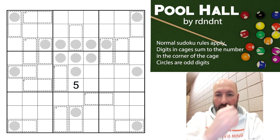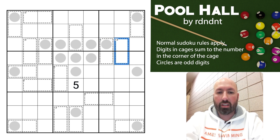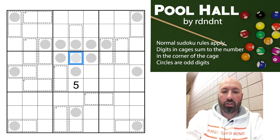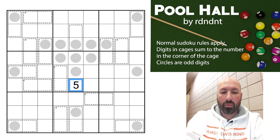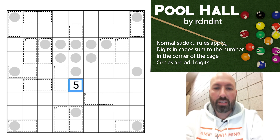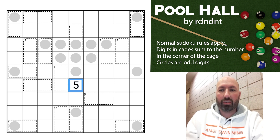The rules on this one are normal killer rules. We've got the cages here — the digits in the cages will sum to the number in the corner, and these circles are all odd digits. Then we have the given five there. That is it for the rules. I'll leave a link in the description if you want to try this yourself, and I'm going to give it a shot now.